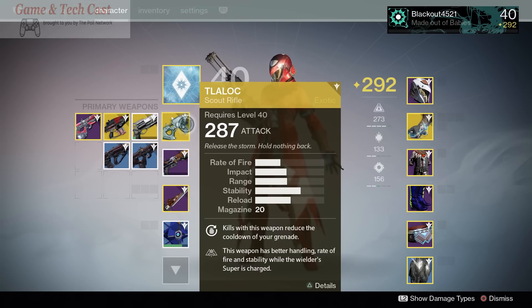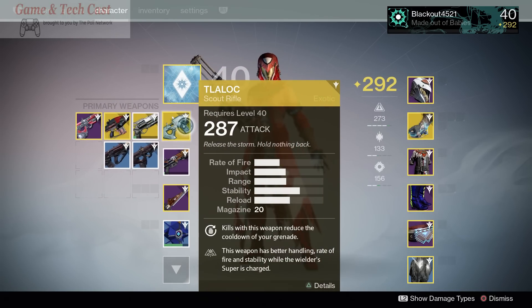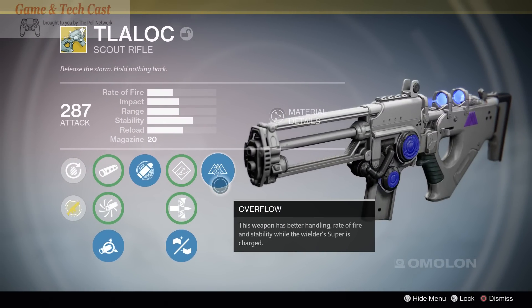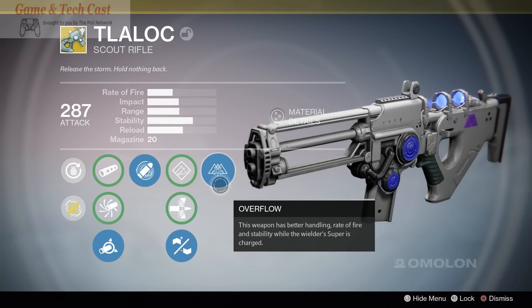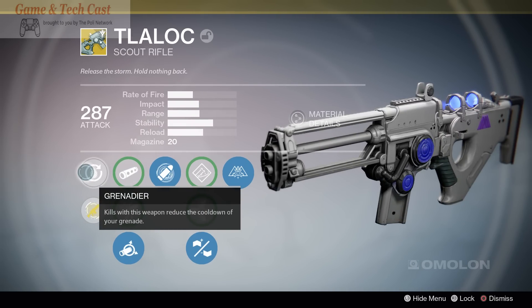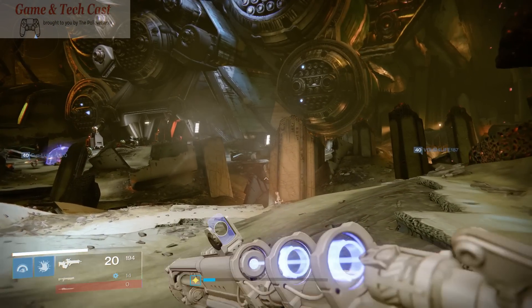The Talaloc is a beautiful weapon — it's really becoming my favorite weapon so far in Destiny. You see that the stats aren't that amazing; everything's kind of mediocre on the Talaloc. So what makes this gun so great? This baby right here: Overflow. This weapon has better handling, rate of fire, and stability when the wielder's super is charged. So if you're more conservative about the way you use your supers, this gun is for you. It also has Grenadier, which means kills reduce the cooldown of your grenades — definitely beneficial.